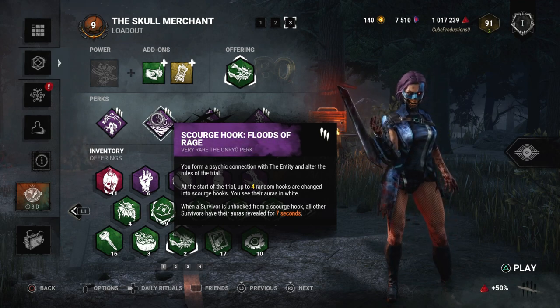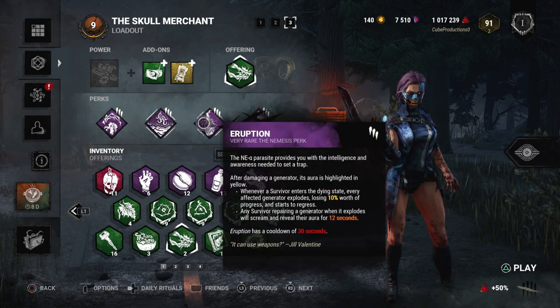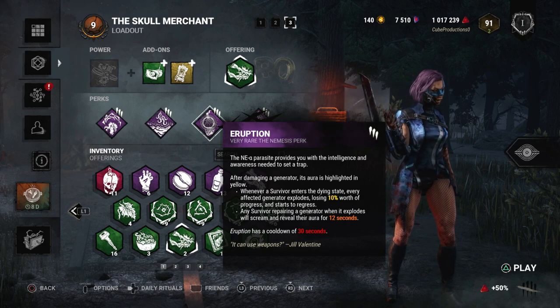We have Scourge Hook: Floods of Rage — another perk I really really like. When we hook a survivor on a Scourge Hook, once they get unhooked, we can see the aura of all other survivors for seven seconds. Really simple.